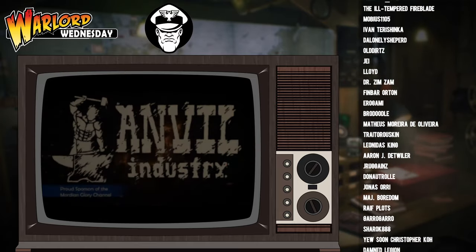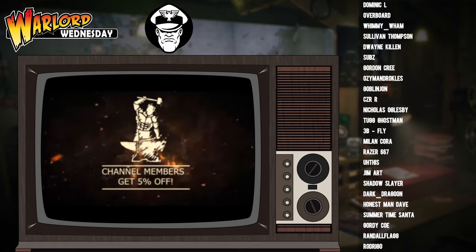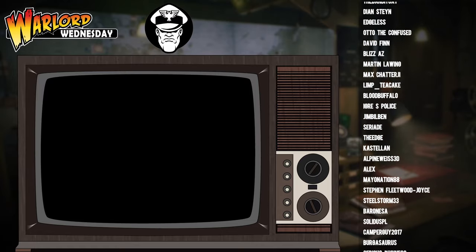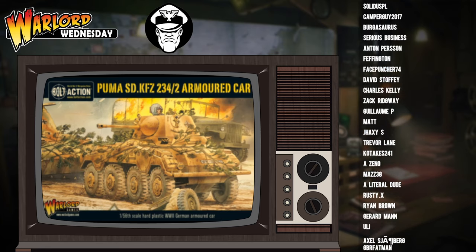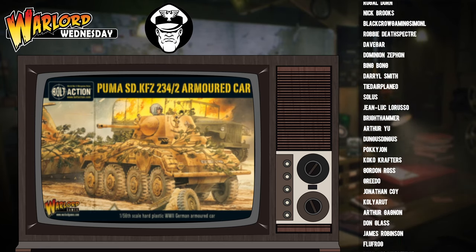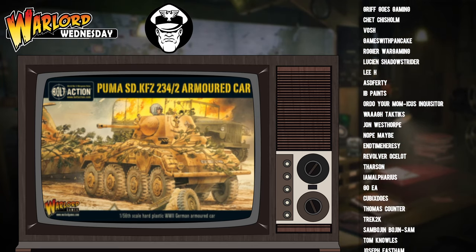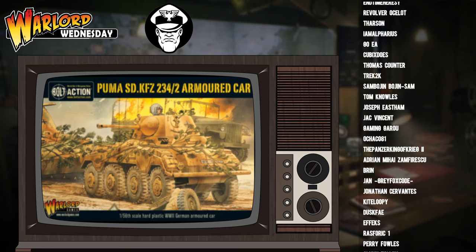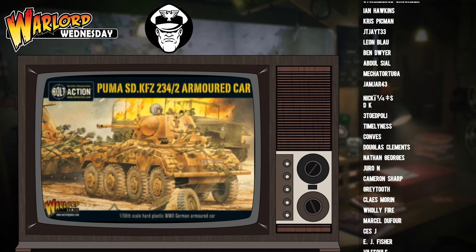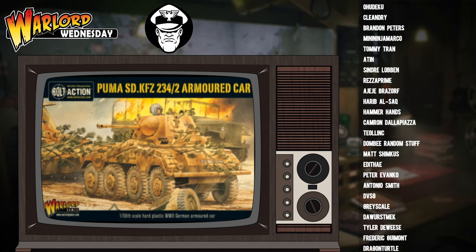As with many units in Bolt Action, the Puma has a varying points cost depending on what veterancy level you choose. At its lowest end it will cost 128 points, but that is for an inexperienced one, which will have a lower leadership and an inbuilt minus one to hit modifier. Or you can go for a regular Puma, which is a bit more expensive but has decent leadership and no penalty to hit, costing 160 points.